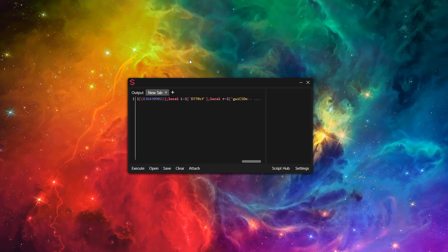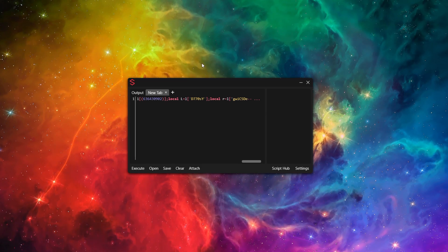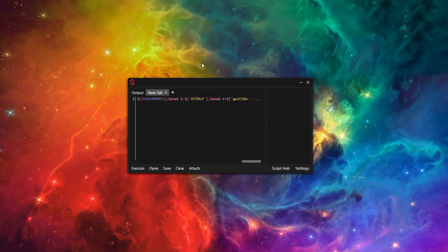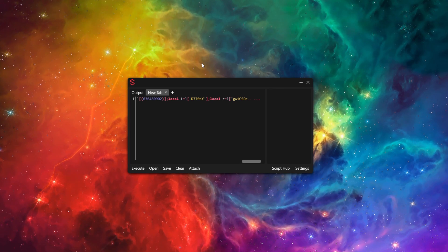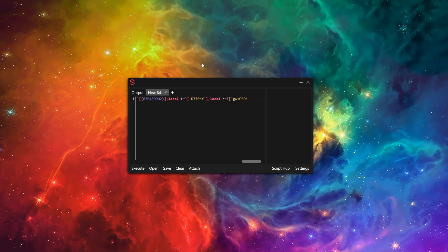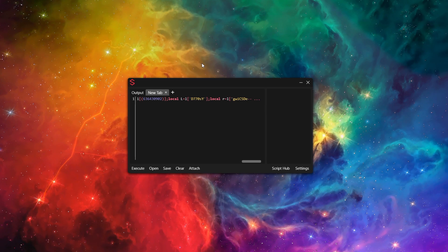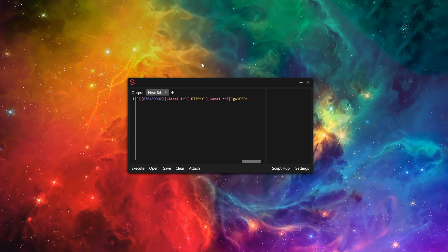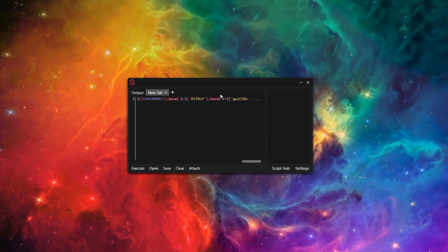The executor I'll be using today is Sentinel. If you want to purchase Sentinel, I'll put a purchase link in the description — it's $15 and the best executor for its price. I heard that Sentinel and ProtoSmasher merged or something like that, which is actually huge news, and I'm very excited for version 3.